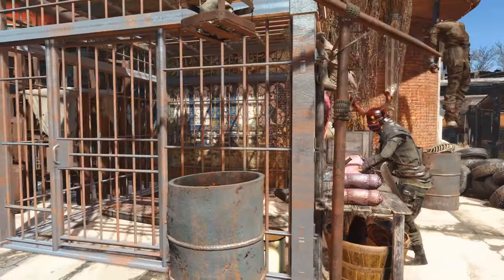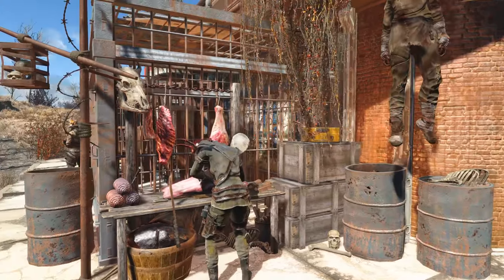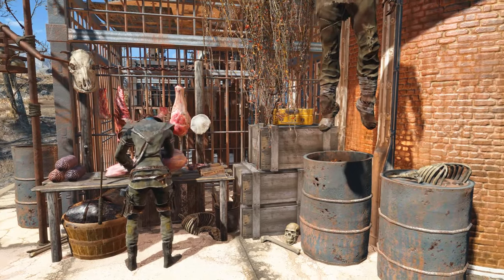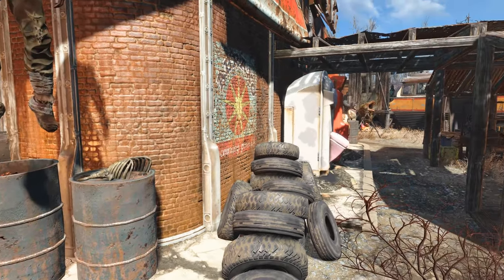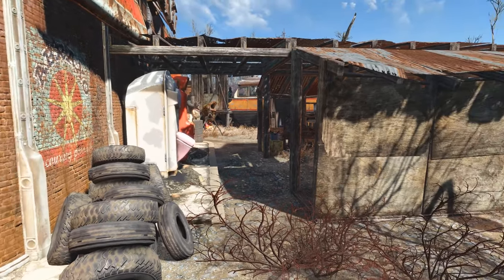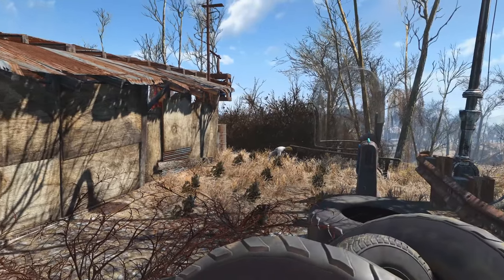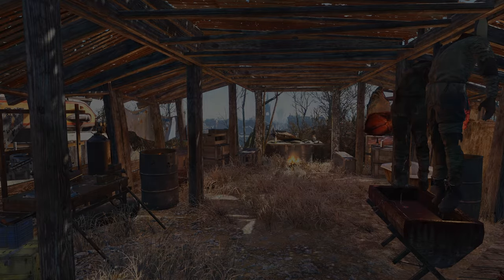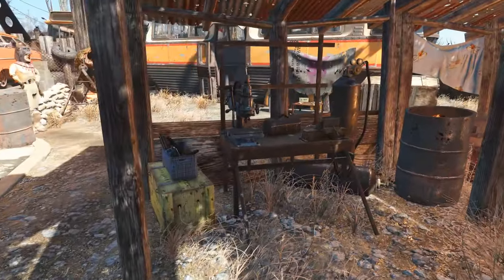That brings us to the settlement butcher. You can see he's working at a butcher stand, and I added a few bones and a hanging body there as well. The cool thing about that butcher stand is it actually produces food, so you can have fewer farmers. I think I only have about 15 settlers here and only one farmer, so that's pretty neat.